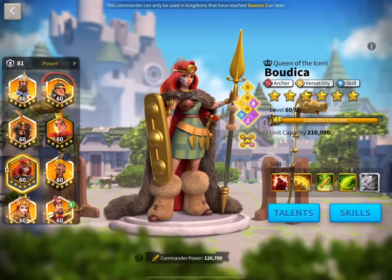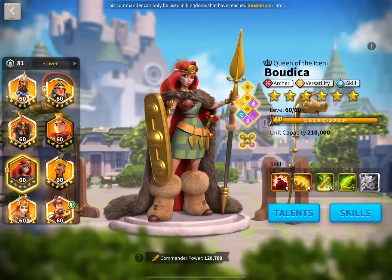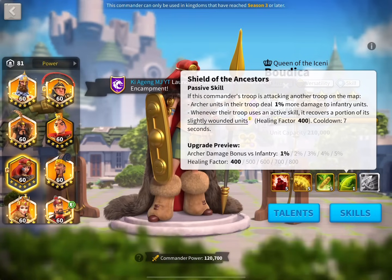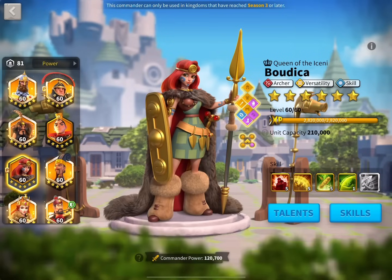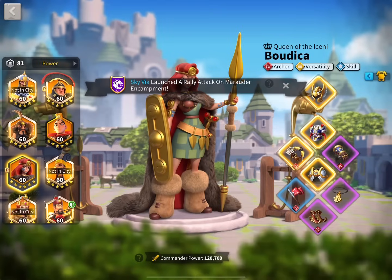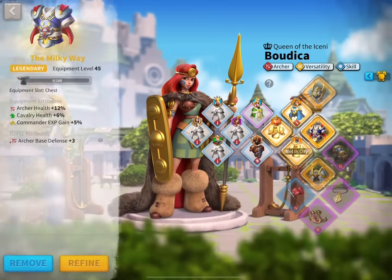Last but not least, we have Boudicca Prime. She's been very good to me at 5-5-5-1, first with YSG, and now — rest in peace YSG, he has been benched — with Zhuge Liang, which is basically an expertise prime version of YSG. That is march number 5, and right now I am still working on her equipment along with my XY equipment, so I have two open projects. I got the Milky Way, one of my first investments back in KVK1 when I used to have it on my YSG. It gives health, so I'm not complaining. Maybe later I'll replace it with the Dragon Burst chest piece.